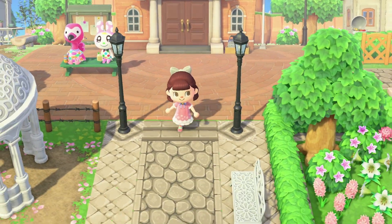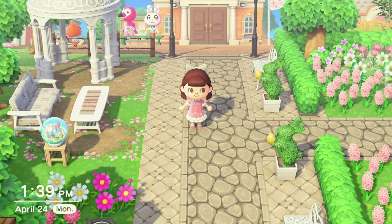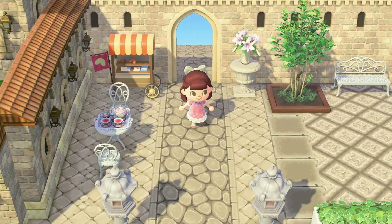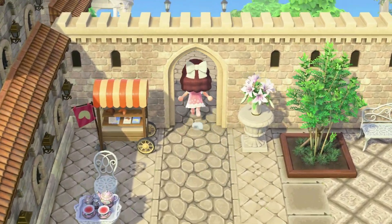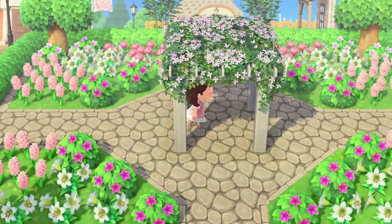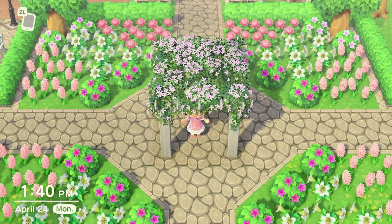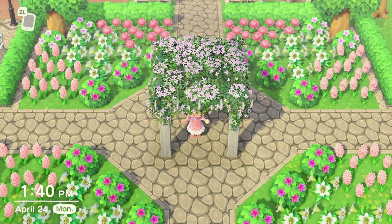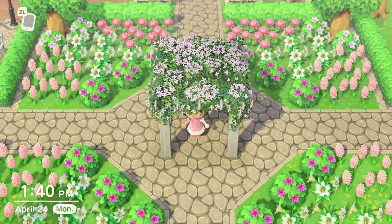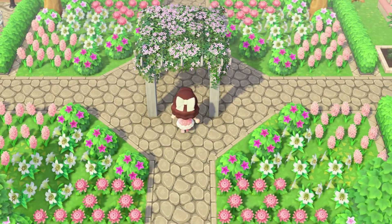Going from Resident Services back towards my entrance, I have another small seating area over to the left, and then this heads directly back to my entrance. Right behind my entrance is this cute little garden area that I created. I love how this turned out — little garden areas help take up space when you're not sure what to do. I tried to make it as structured as possible and I'm really happy with it.